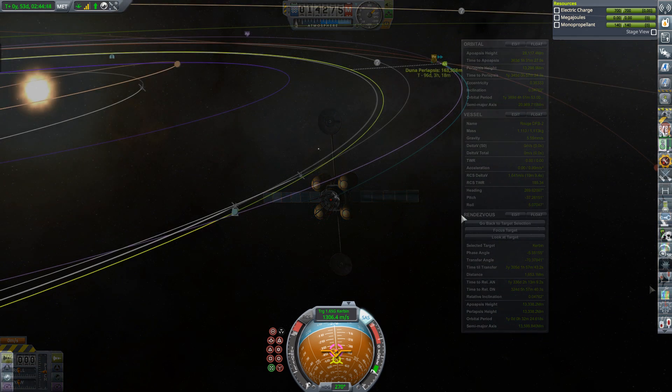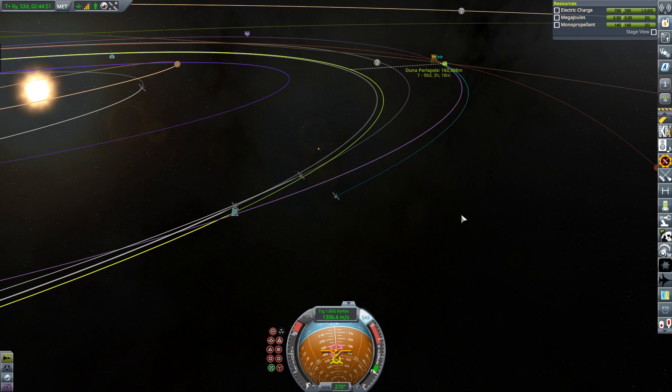Going to the map view — Rouge Two's periapsis has not shifted at all, not drifted. It's 96 days and three hours to encounter, so 96 and a half Kerbin days. The periapsis is at 163.308 kilometers — 163,308 meters — which is well inside the 500 kilometer maximum altitude required. That's it for Rouge One and Rouge Two. Explorers 3 and 4 will continue, and we'll keep coming back every few episodes until at least Rouge Two has encountered Duna, which is about three Kerbin months away.